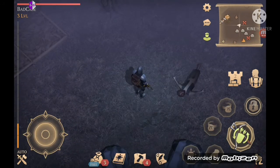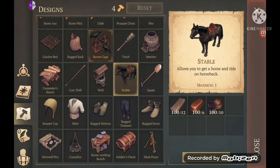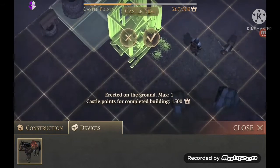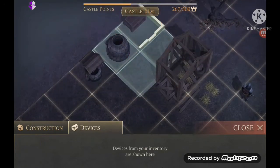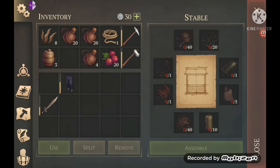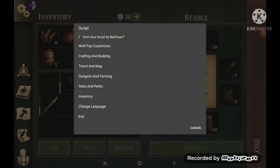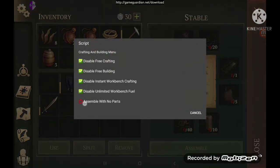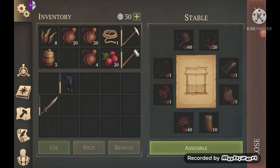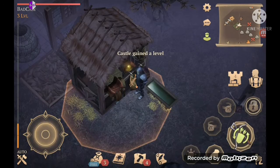I'm going to build stables. Here you can see it says assemble, and you normally have to add all the parts. Go to crafting and building again — assemble with no parts — and then assemble.